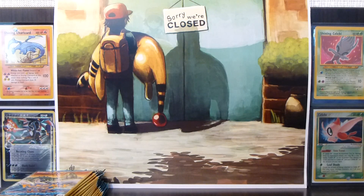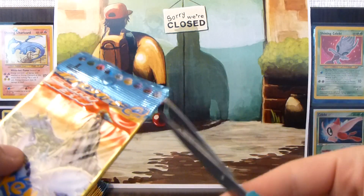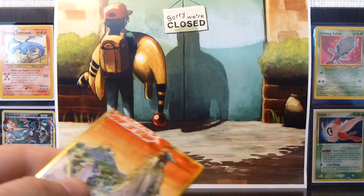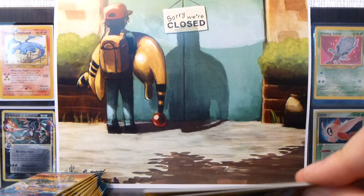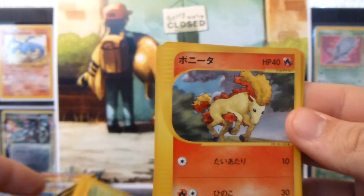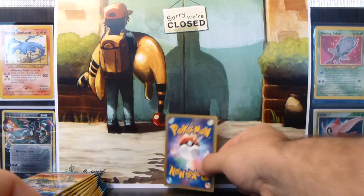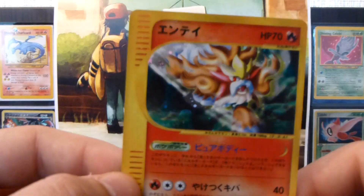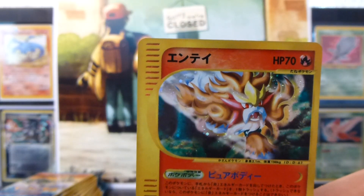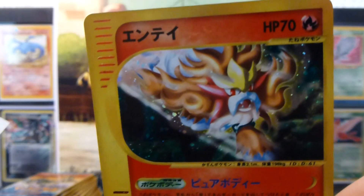A lot of these cards will be for trade because I've got most of the set already. An Entei Holo, and that's one of the more sought-after Holos in the set. But it's also a double, so it's certainly for trade, but really nice. Check it out guys, really sweet.